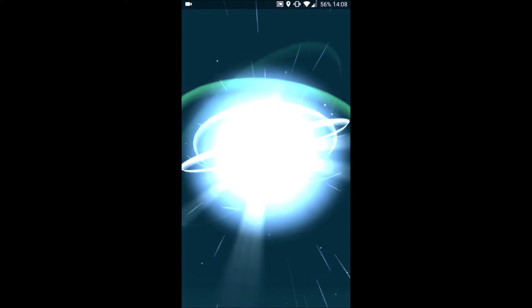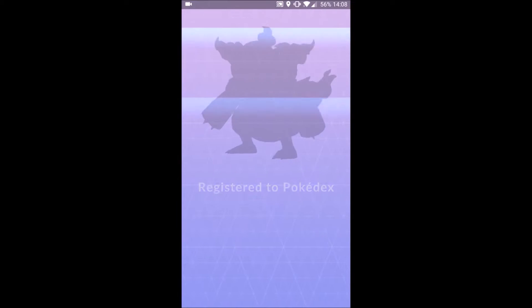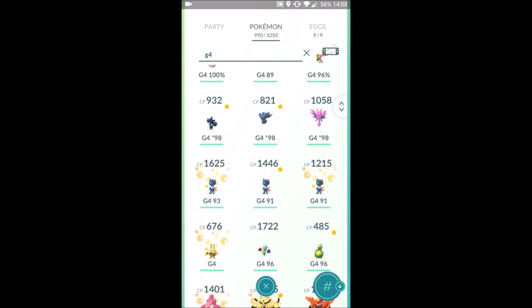I do currently have an Electivire, but I don't have a Lickilicky or a Magmortar. I'm also going to evolve another Sneasel into Weavile. The reason I'm doing this now is because of the guaranteed Sinnoh Stones. I'm running out of item space, so I want to get a few new Dex entries, strengthen my team, and also free up space.